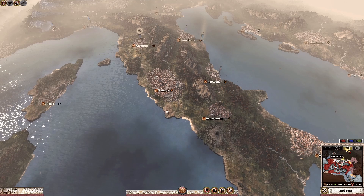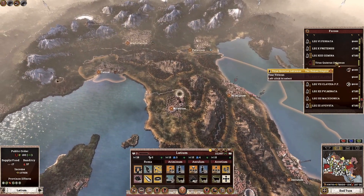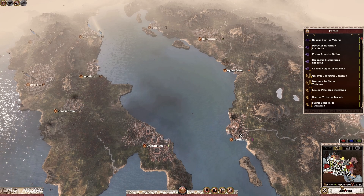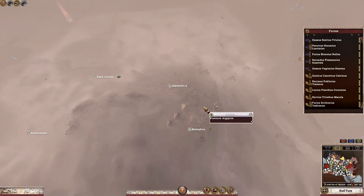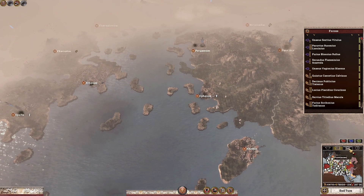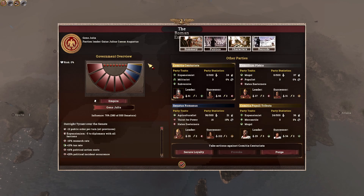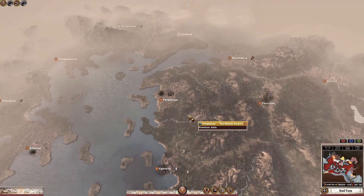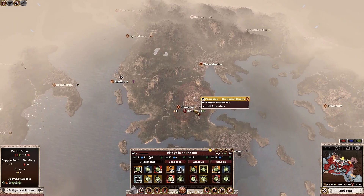Let's have a look at all our provinces and characters. Our economy is looking really good — we are at about six million and making about 78,000 denarii per turn. Public order is a bit of an issue; we're losing it in several provinces mainly due to our influence being way too high. We are outright tyrant over the senate, giving a whopping minus 12 public order per turn.